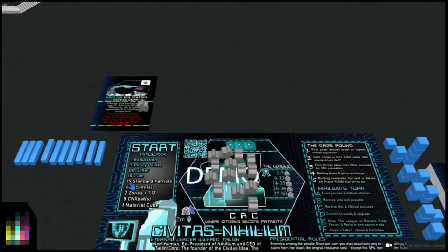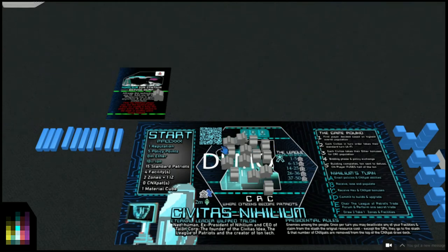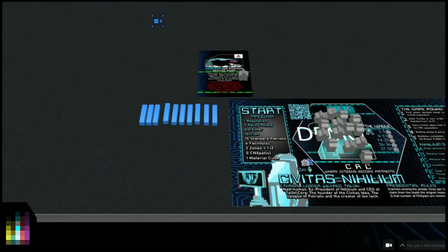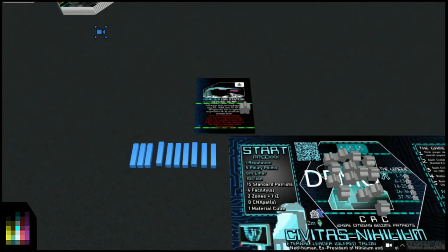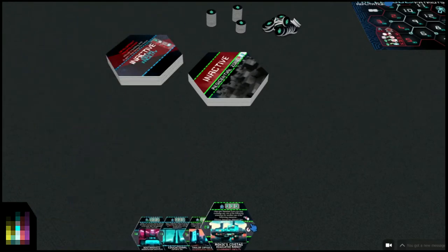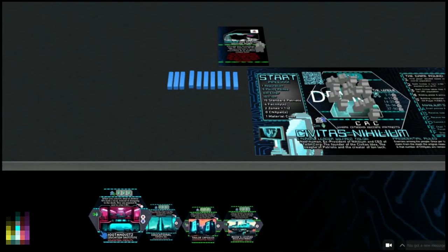Ether is the money in the Civitas universe. I do get 10 ion that's already here: one, two, three, four, five, six, seven, eight, nine, ten. Fifteen Standard Patriots already in there. Now it says four facilities, two zones plus one IZ. When drawing or drafting hexes - I come from a Magic: The Gathering background so I always say draft - you go over to the facilities, give them a shuffle and a cut, then draw the top four facilities.